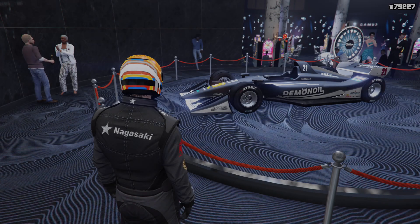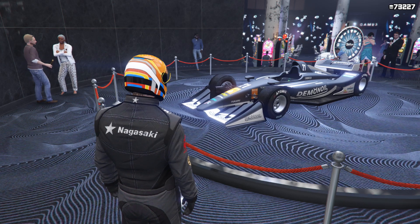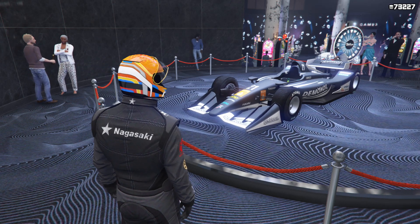The podium vehicle this week is the DR1, which can be won by spinning the Lucky Wheel in the Casino. It's in the Open Wheel class and normally sets you back just under $3 million.